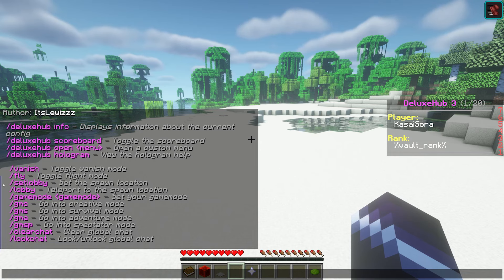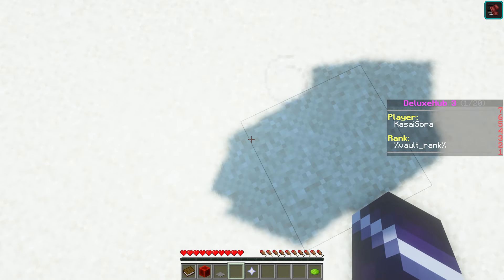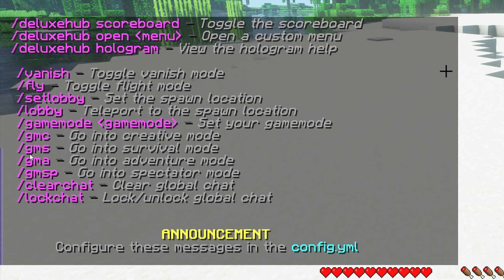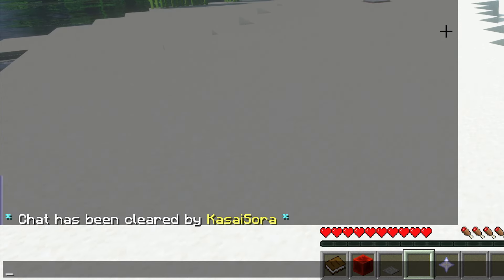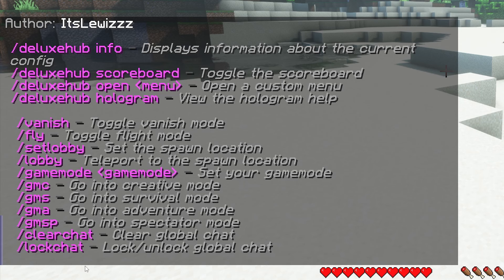This will also give you access to the slash lobby command, so if I type slash lobby I will teleport to this spawn point. It also allows you to change game mode easily — instead of typing game mode creative or game mode survival, you can just type GMC, GMS, GMA, or GMSP, and that will take you to creative, survival, adventure, or spectator. You will also be able to do slash clear chat — very handy if people are spamming. And there's slash lock chat, so if people are fighting you can do slash lock chat and people won't be able to chat anymore.